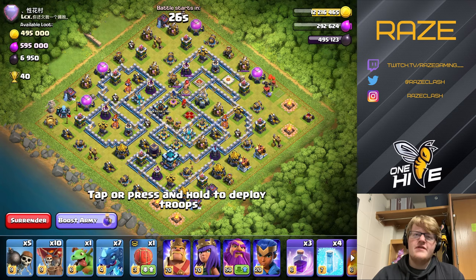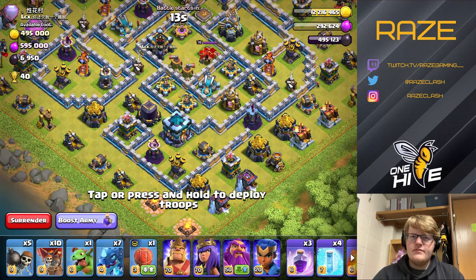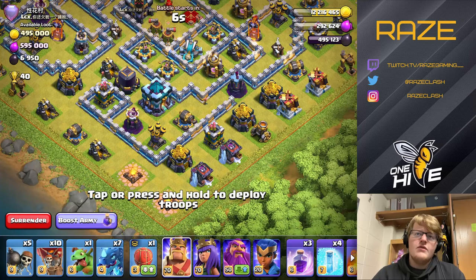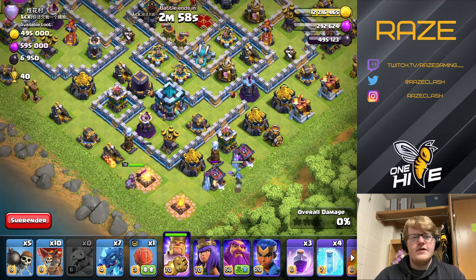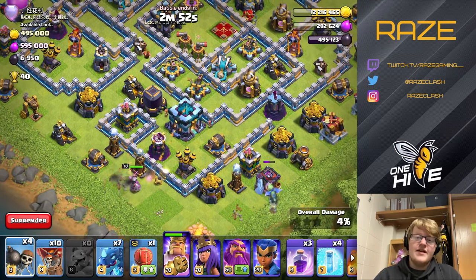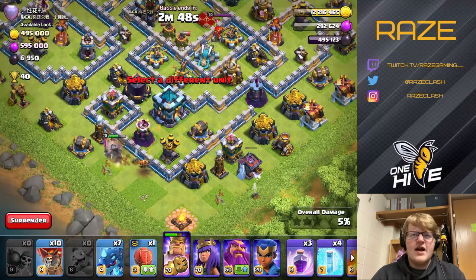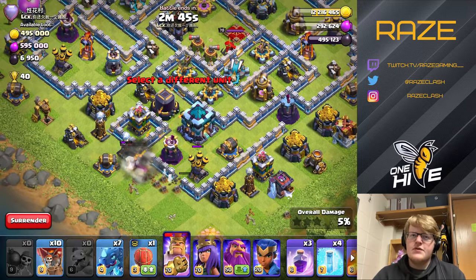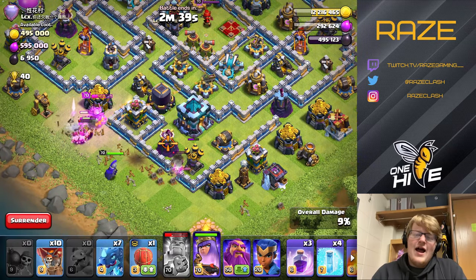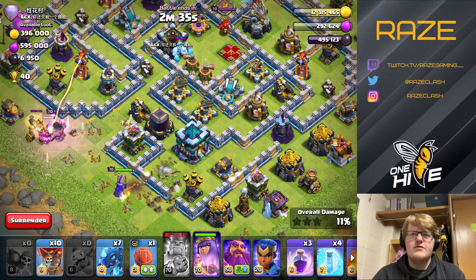Next we have an anti-three-star base. Usually on these bases it's pretty hard to do a sui e-drag attack, but this base has one fatal flaw — we're going to start by the town hall at six o'clock with both heroes, wall break into that wizard tower and air defense area, which gives the queen access to the town hall without luring the CC. Usually in the CC there will be a hound or three ice golems, making it really hard for the queen to attack the town hall simultaneously.